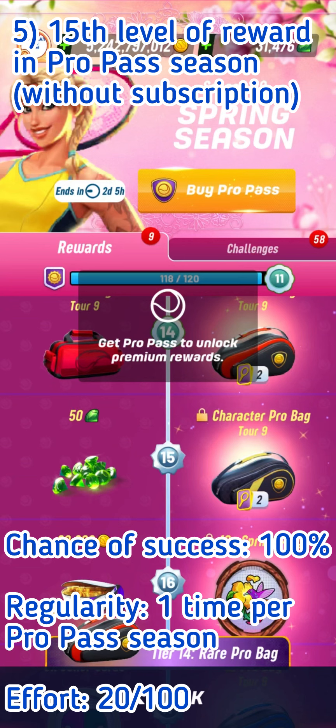The fifth way is about collecting 50 gems if you are not a subscriber to ProPass. You get this one time per ProPass season for free, just by playing matches and reaching the 15th threshold of the ProPass season. The chance of success is 100% if you play enough, and the effort is shared with daily challenges and points bags.